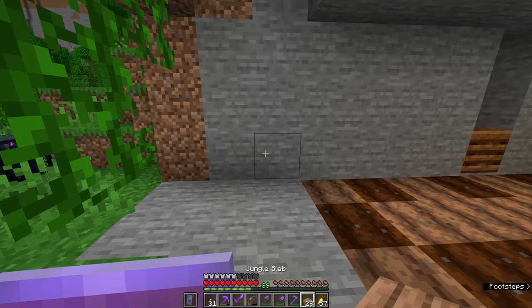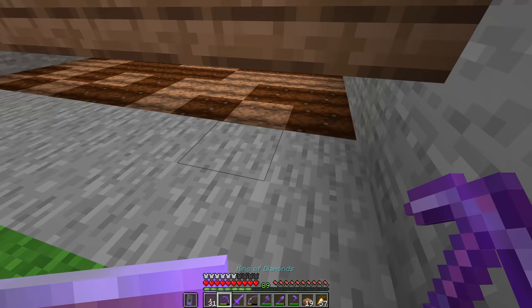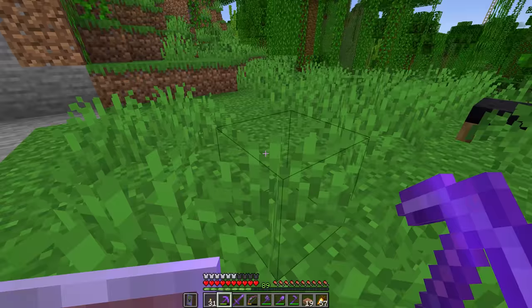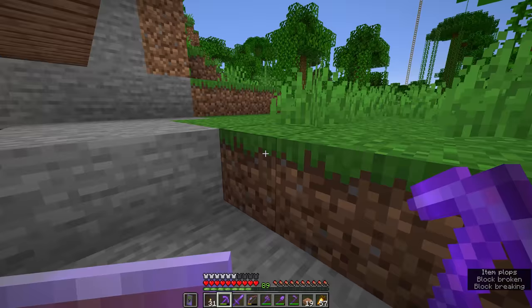I recommend against using beetroot or wheat seeds. Villagers have limited inventory space behind the scenes, and you don't want too much of that space filled up with beetroot seeds with no room to receive beetroot from other villagers. Carrots and potatoes are ideal because the crop you plant is also the crop you eat — and in this case the crop that the villagers will breed with. On this side of the room we're going to have a series of slabs or trapdoors at one block up from the ground, leaving a full block of space under which baby villagers could run. The idea is that we're going to line a pit with trapdoors containing water streams, with the beds on the opposite side of the room.